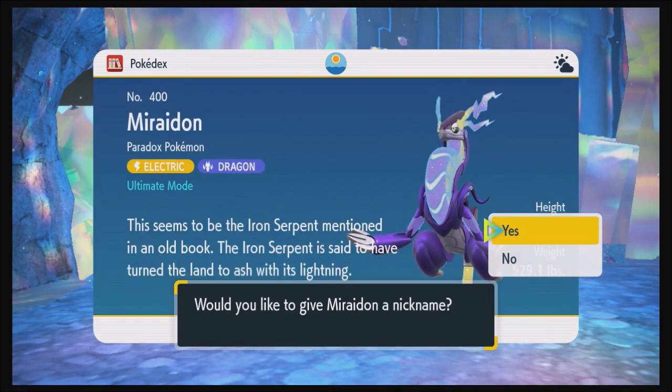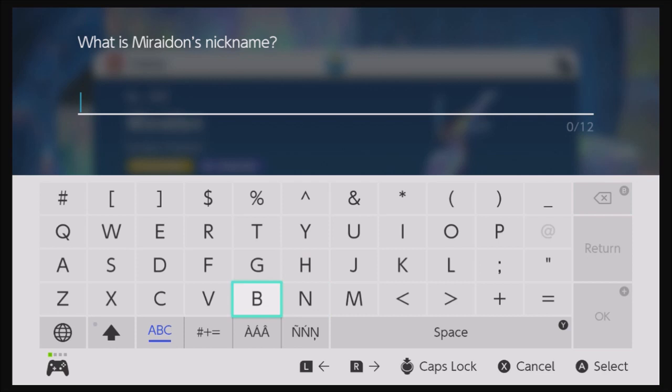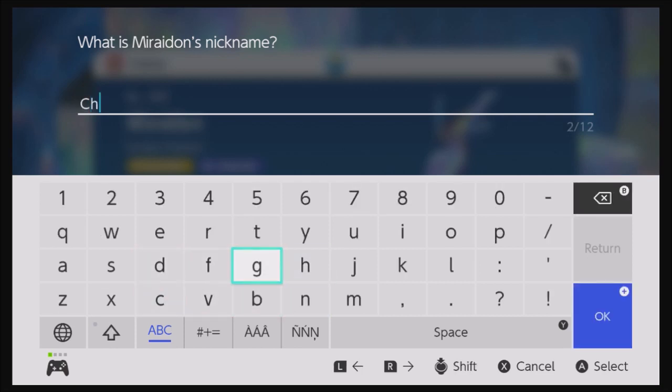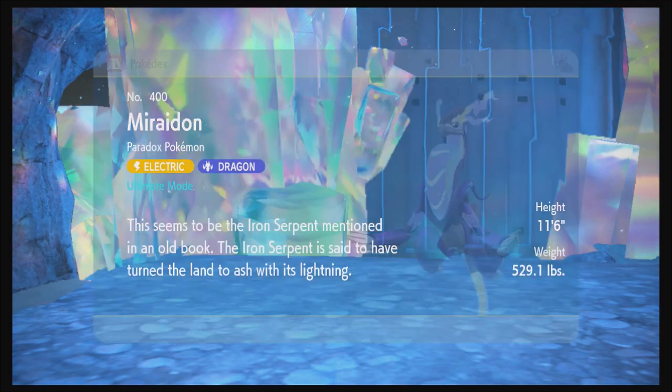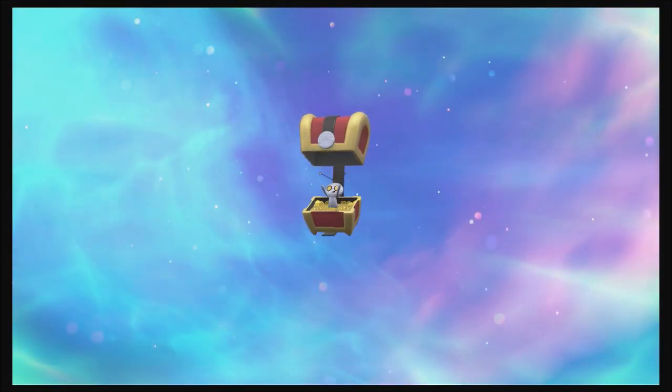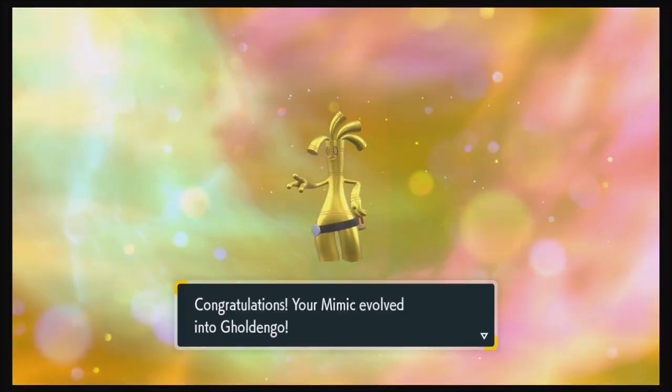My Miraidon is at level 19. This one is ultimate mode Miraidon. I'm going to call this one Chronocycle — oh, one too many E's. I'm thinking I might end up training this one. And with 999 Gimme Ghoul coins, my Gimme Ghoul is going to level up. Would you look at that — it's now Gholdengo!